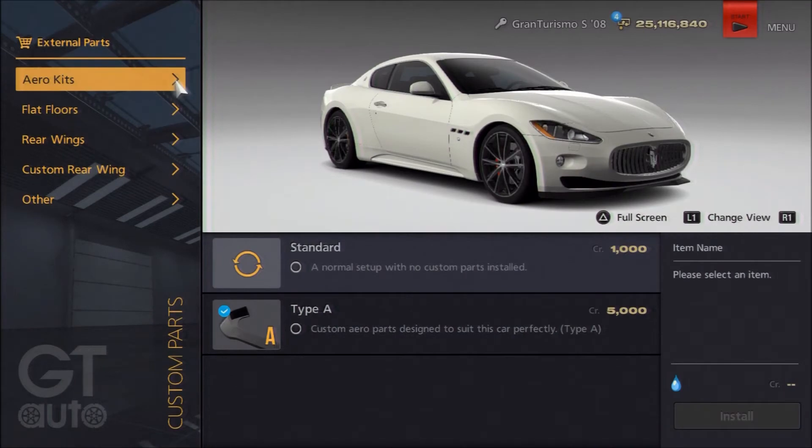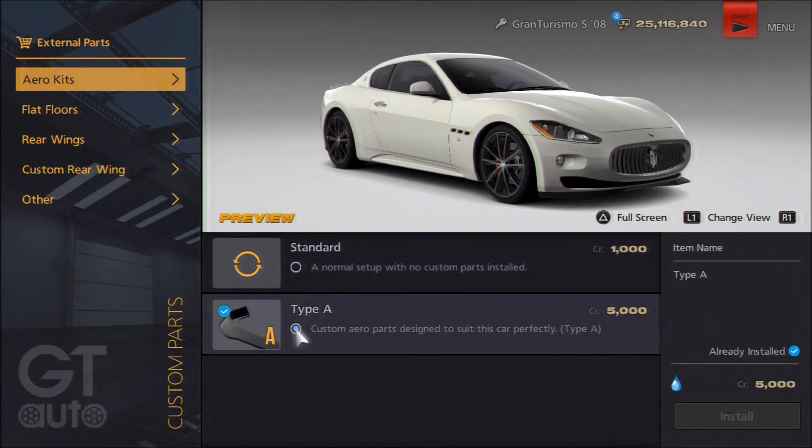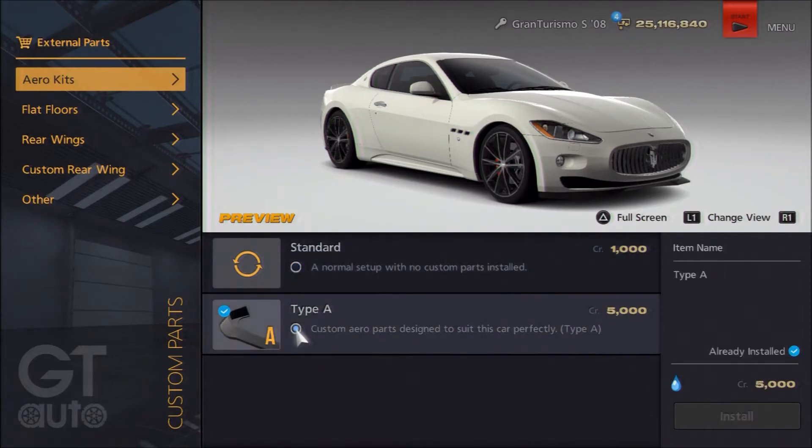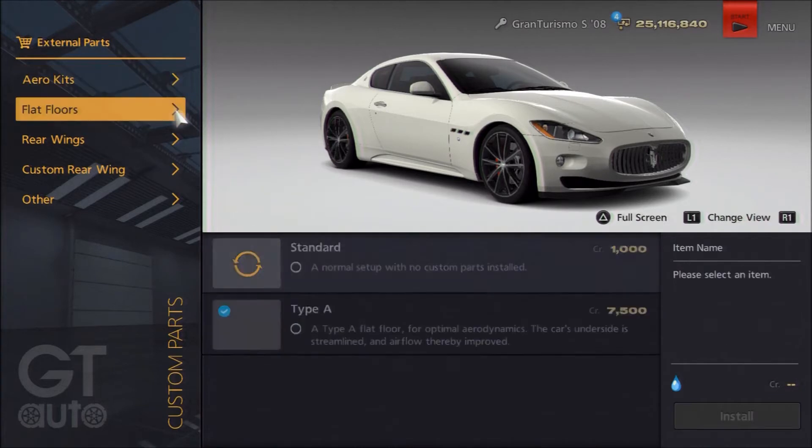As far as the visuals on this particular model, it's not a complicated setup to get, but we have made quite a few changes — just to run through those for anyone who wants to copy it. For the body kit, or the aero kit as the game calls it, we've gone for the Type A setup. That gives you the more pronounced chin splitter on the front end. It's not exactly like an MC Stradale, but it's closer to it.